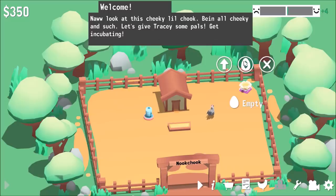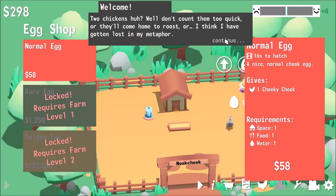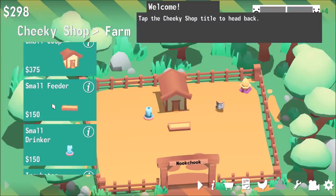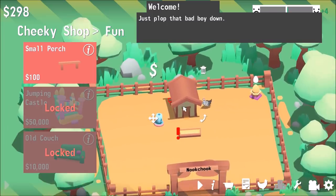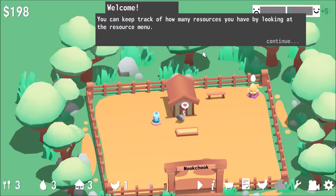Let's get Tracy some pals — make another one. Another normal egg. They cost more money as we go up. Of course we can also upgrade things. Chickens are starting to get a bit unhappy — we've got to go back to the shop and purchase a perch for the chickens. Let's throw it right up over here. The chickens are happier already!